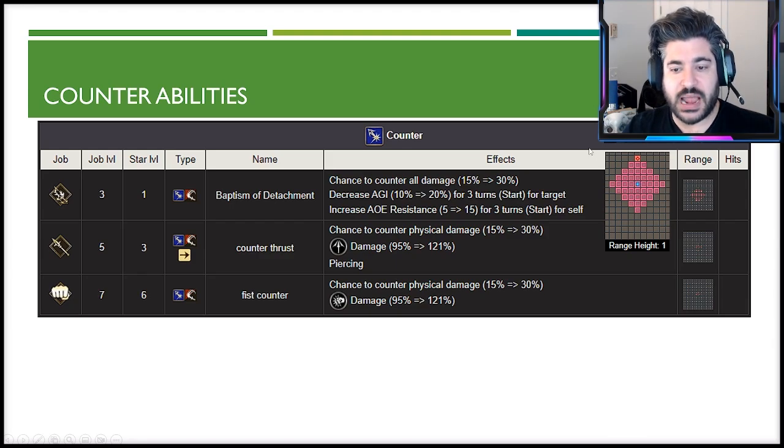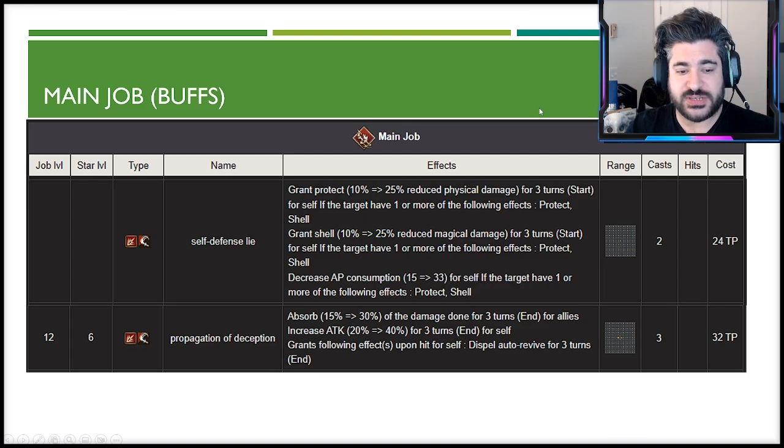The counter ability, Baptism of Detachment, is a four-range counter with a 30% chance to proc. It gives her 15 AOE resistance while also decreasing enemy agility by 20. The AOE resistance is great, but the four-square range means if someone attacks from outside that range it won't proc at all. The other counter options are a bit too short-ranged — sticking with Baptism of Detachment is the recommendation.